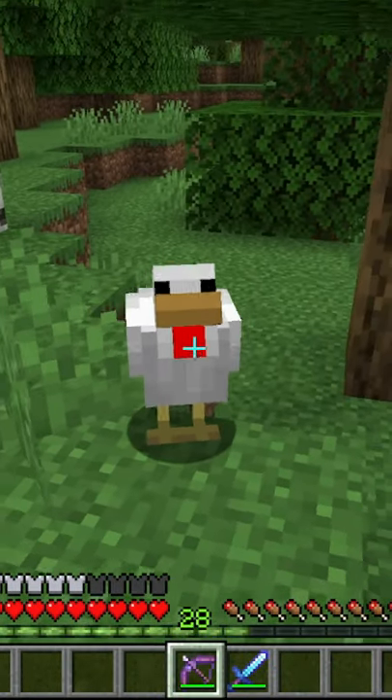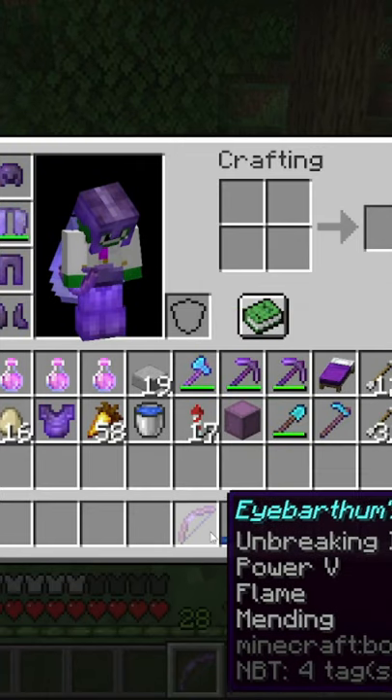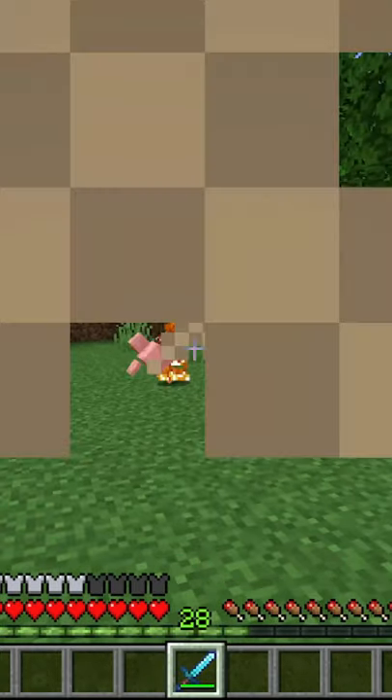Now, usually when using a bow on any animal, that does not apply looting. You can see there's just one chicken and one feather. Now, all you have to do to get looting 3 on your bow is just put a sharpness sword in your main hand with your bow in your offhand and shoot the chicken just like this.